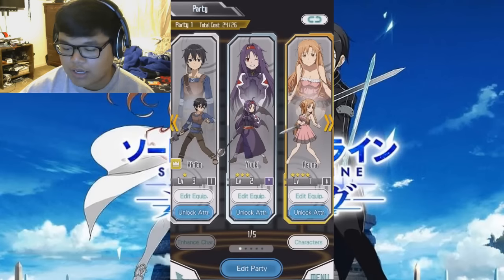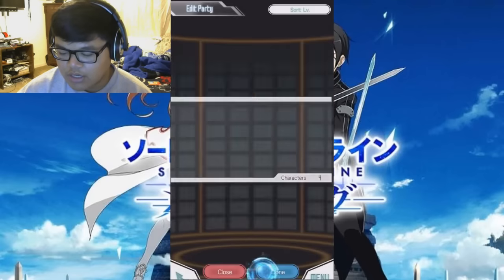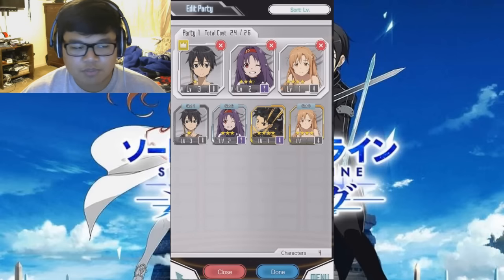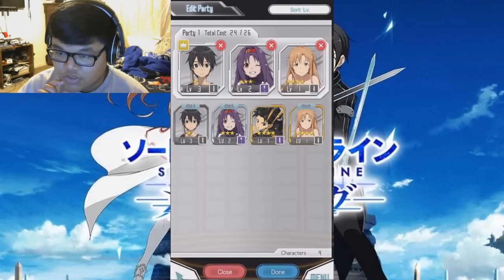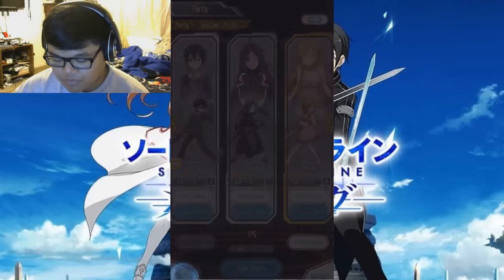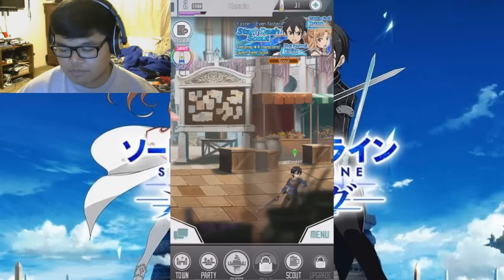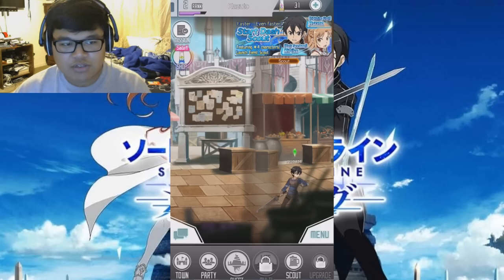Since this game came out, they gave us a free Asuna in a Nightwear outfit. They also gave us Kirito, but I don't have enough cost to put him on — as you can see at the top, I only have 24 or 26. I could get rid of all of them just to add him, but I don't want to do that. I would scout one-for-one, but I'm going to save it until I can do an 11-scout for the start dash scout, as you can see in the top right.